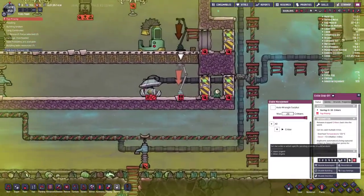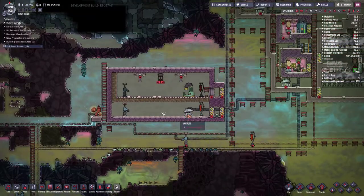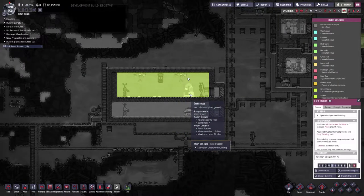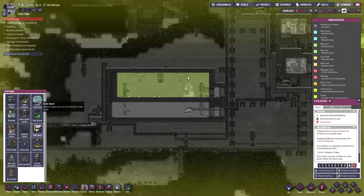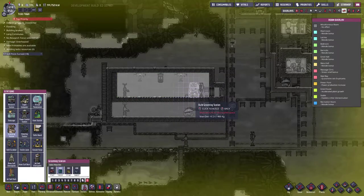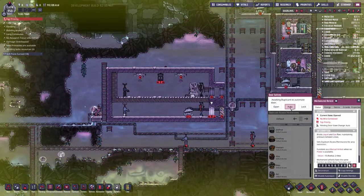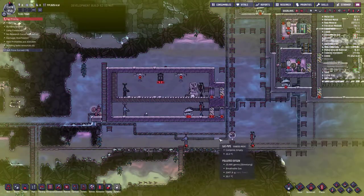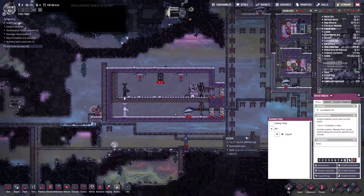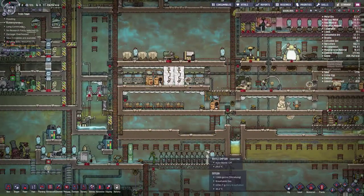He went right there so let's set this on polluted water and enable auto-bottle. Top priority - I want that morb back in there. I wanted the critter grooming station in here. Let's go ahead and open this back up so the morb can get back through. Set it back to auto before it comes back in. There we go - now he should not be able to get back out.